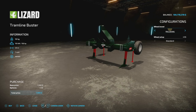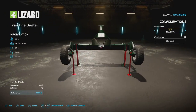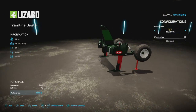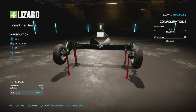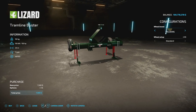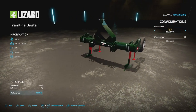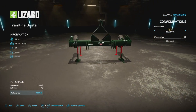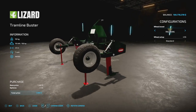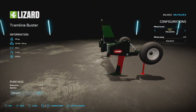Your next-to-last new mod for all platforms is the Lizard Tramline Buster from IJ Creative Design. They released their NRH Tramline Buster — the branded version — about two weeks ago. This requires 150 horsepower, 2.6 meter working width at 7 miles per hour. The Tramline Buster creates and cultivates tram lines in the field for other vehicles — it can be found in subsoilers. Wheel options from Trelleborg, BKT, and Midas. Three slots on consoles.